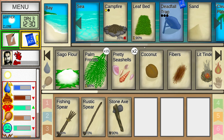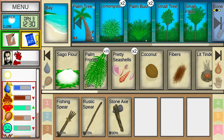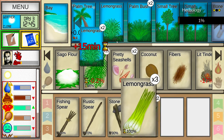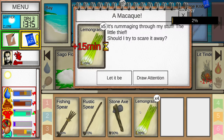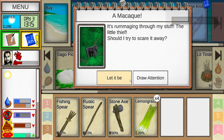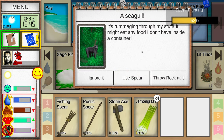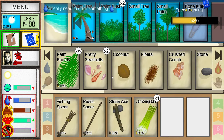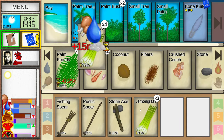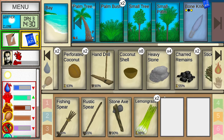I need a fiber cord but I guess I don't have one. Let me grab this lemongrass — this will help me out a lot with food. Draw the bird's attention and attack with the spear. We're not having good luck with that bird — it stole all my flour. I didn't even get to keep any of the flour I started with. That's embarrassing.